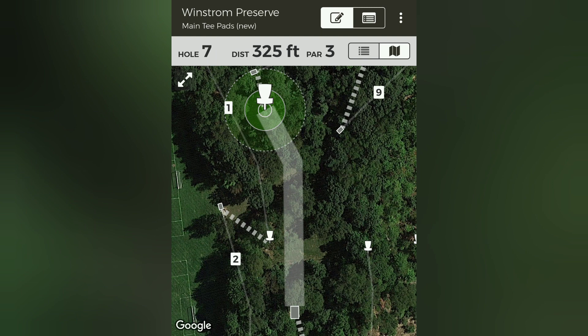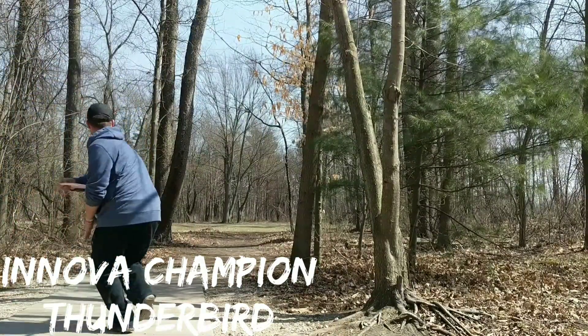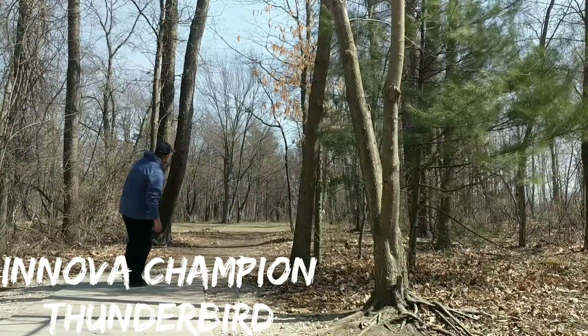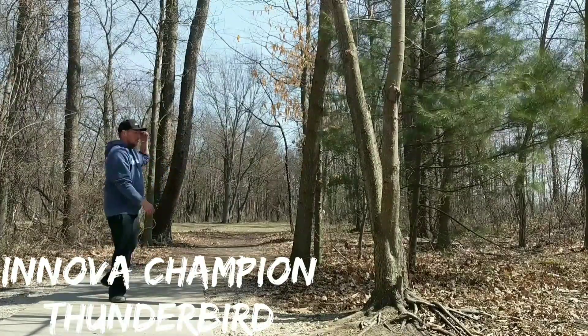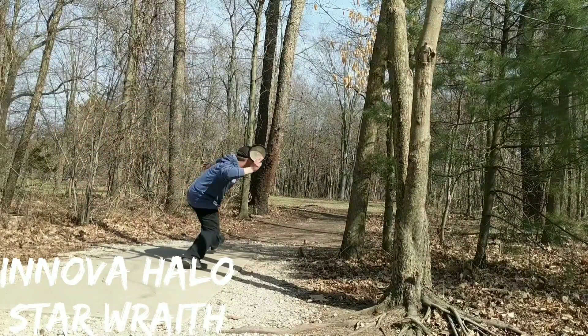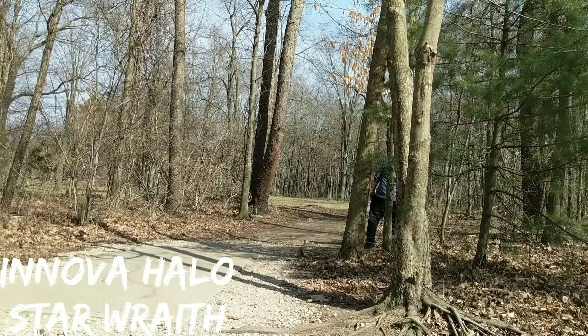Hole 7 is a par 3 coming in at 325 feet. This one plays right to left — for a backhand you want to throw a hyzer flip that will push straight and then finish left, and for a forehand it's a very complicated line to the left that you've got to beat a lot of trees. For the backhand, I'm reaching for one of my Innova Champion Thunderbirds — this one pushes pretty straight for me. For the forehand, I'm just grabbing my Innova Star Wraith and giving it a lot of anhyzer out of the hand, hoping to beat all those trees and be up by the basket.